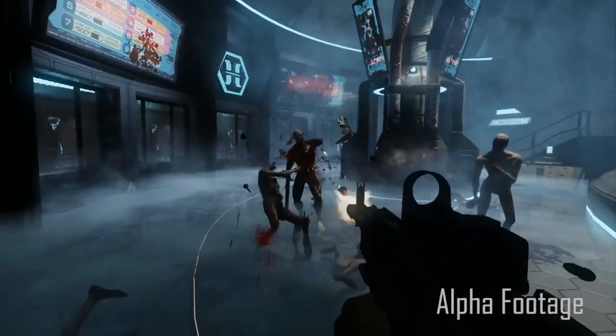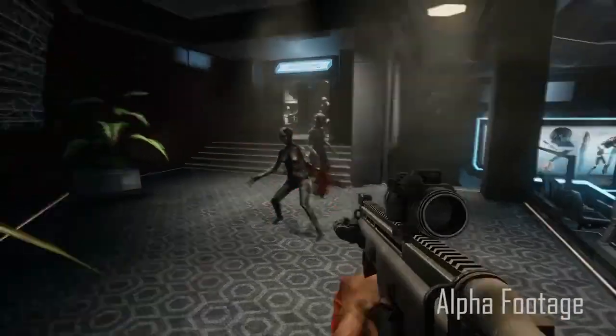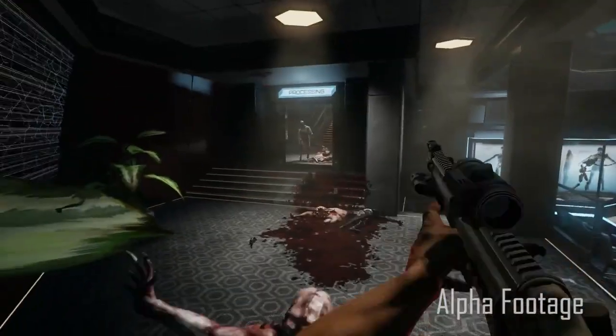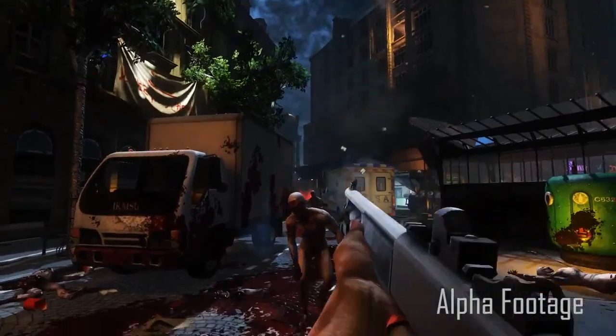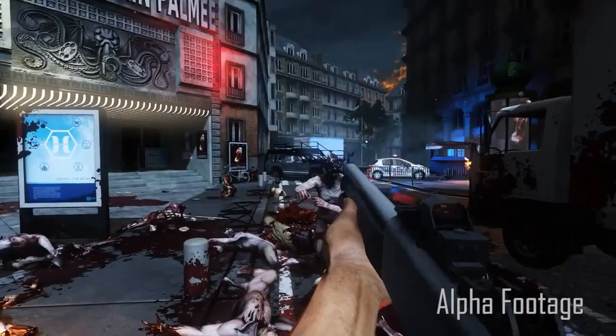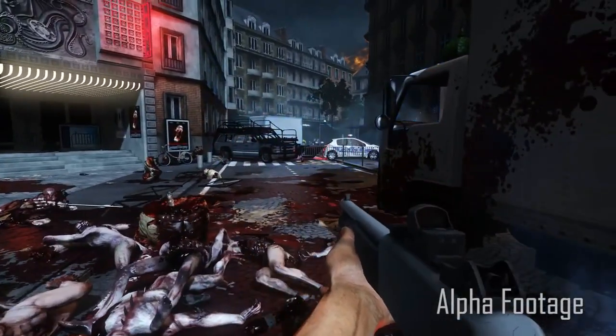Each one will react — the creatures will react differently to that. For instance, if I shoot with a high caliber weapon, I can blow his arm off or I can explode his head. Something like a shotgun is going to rip the torso apart, probably blow his shoulders off, blow him in half — maybe reveal his intestines or something like that.